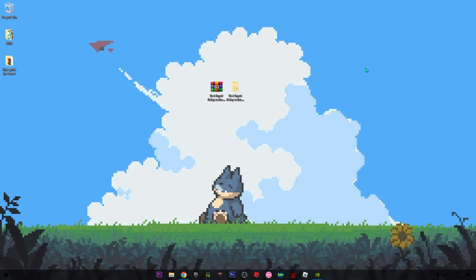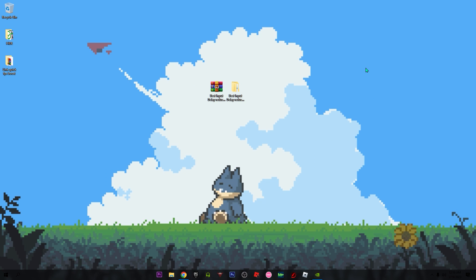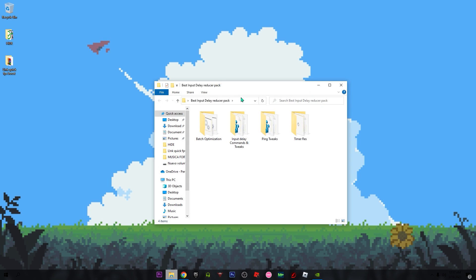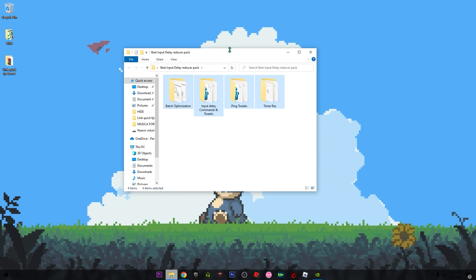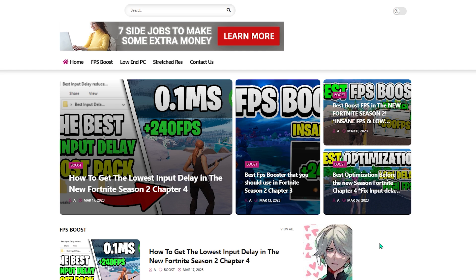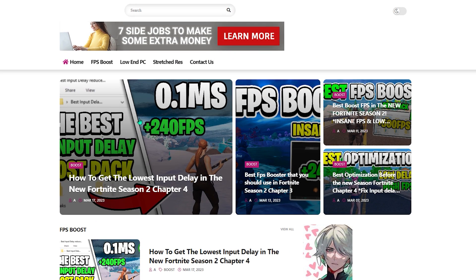Once you download the drivers, just click on Express Installation and they will start to install. I'm not going to do it now because I'm recording and don't want to interrupt. Now it's time to use the best input delay reducer pack. It's really simple — just open it up and you'll have four simple steps. If you don't have the pack, go to the link in the description to my website where you can download it.